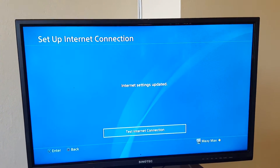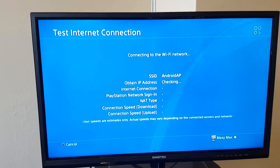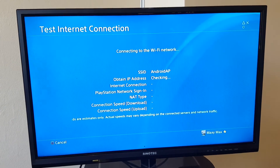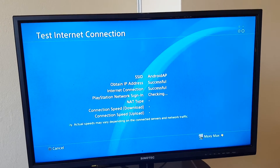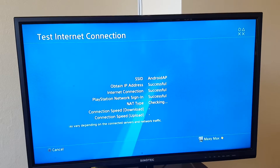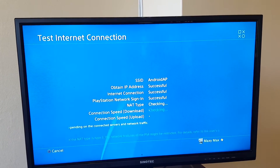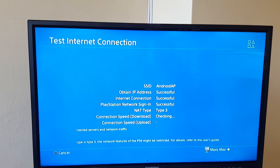Now I'm going to test the connection using my mobile hotspot. You'll see that using my Android device it signs me into the PlayStation Network. It shows successful, which means I can access the network through the mobile hotspot.